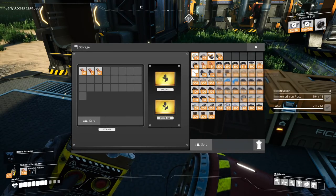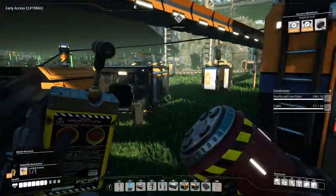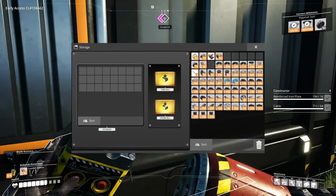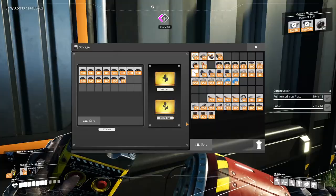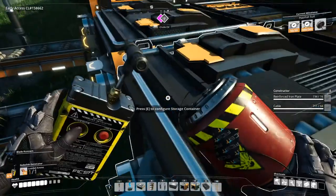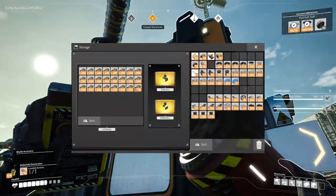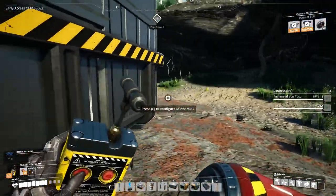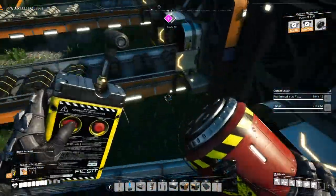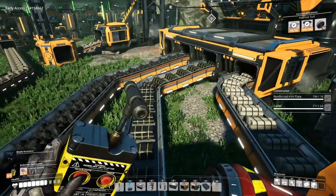Let's put explosives here. We have one full stack of explosives with us — that's all we really need. Now we put coal in here. And since we're here, might as well add some more rubber. All of the excess rubber is just going into the awesome shop anyway, so might as well put it here and make it useful.